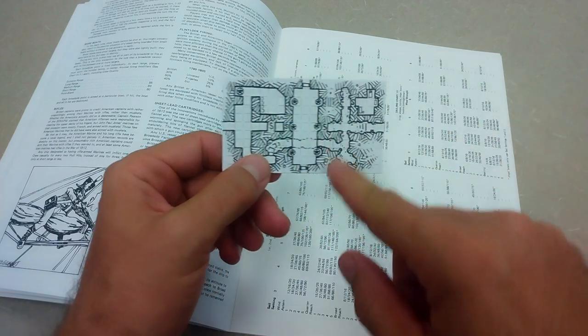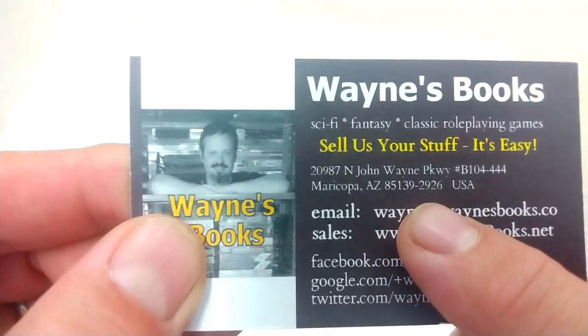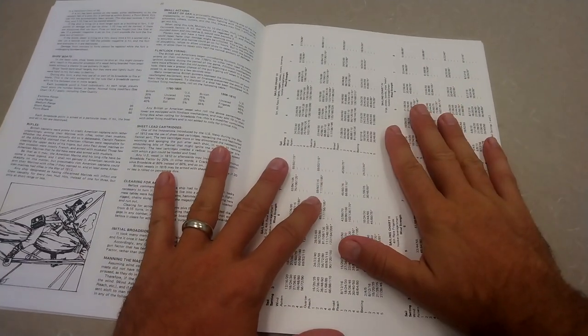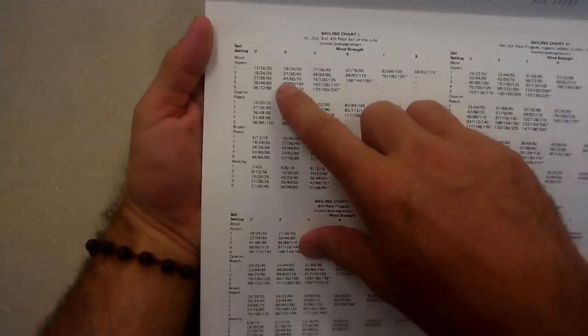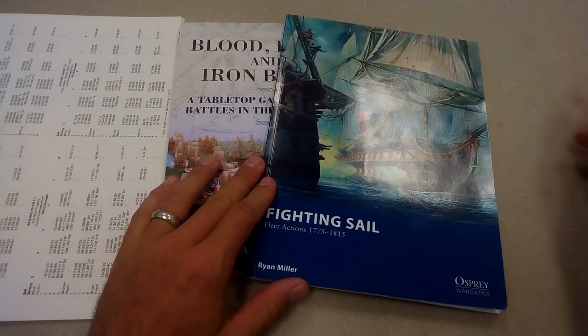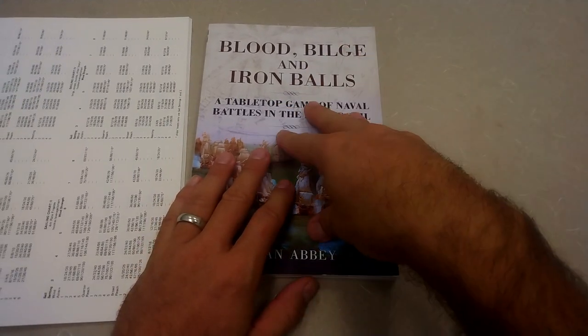I got this from Wayne's Books — he did a great job, came quick, great shape for a game that is 40 years old. So anyway, you decide for your ship what sail setting you'll be at. In Blood Bilge and Iron Balls, for example, your sails are just set to whatever they need to be — the captain of the ship will worry about that, you don't have to.